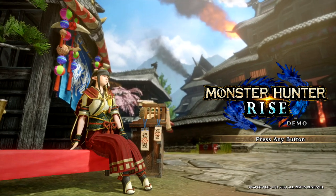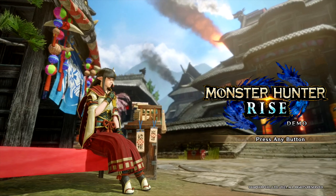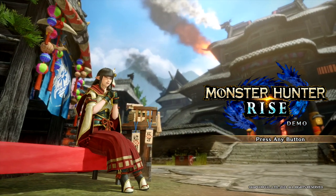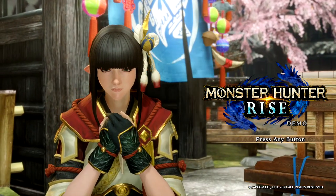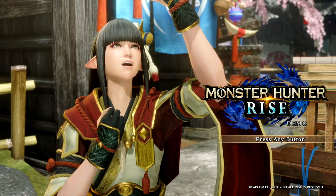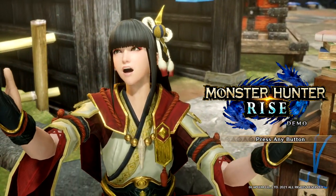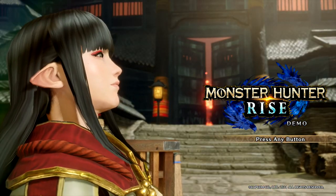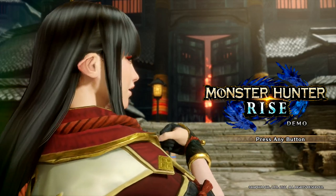Hey guys, this is GaijinHunter, and I'm here today to go through a walkthrough of how the wire bugs work, some tips and advice from my time with an early access version of the demo, which you're seeing footage from, and also give you a full tour of the Ancient Ruins map. This is going to be a pretty long video. I'm going to focus on the wire bugs earlier on, and then if you want to stick around and see a tour of the entire map, please stick ahead. I'm also going to be showing all the different endemic life we can find in the map.